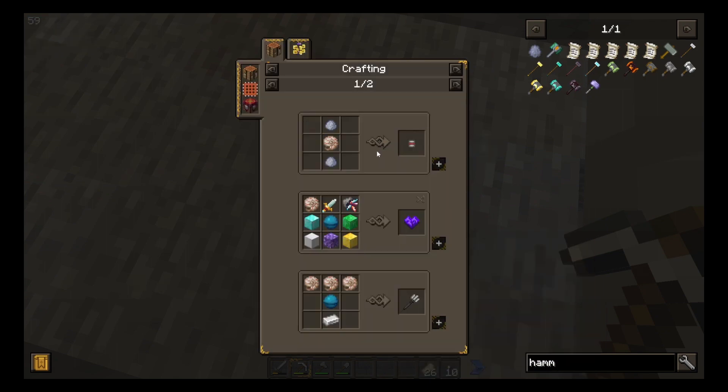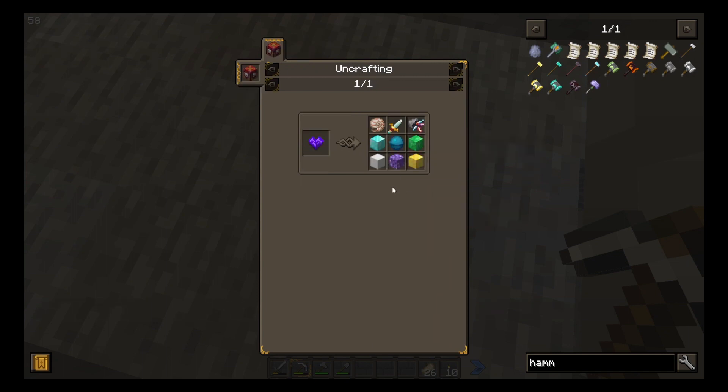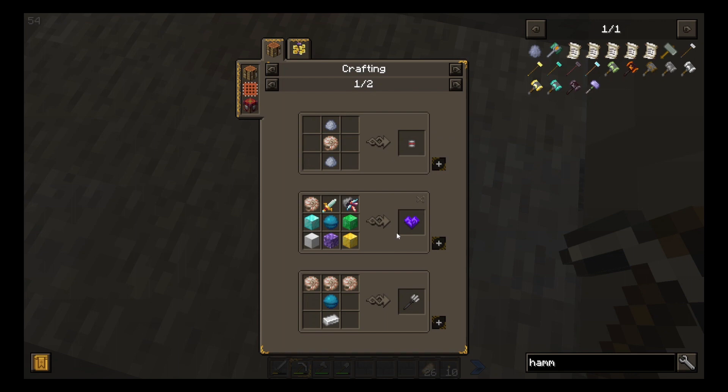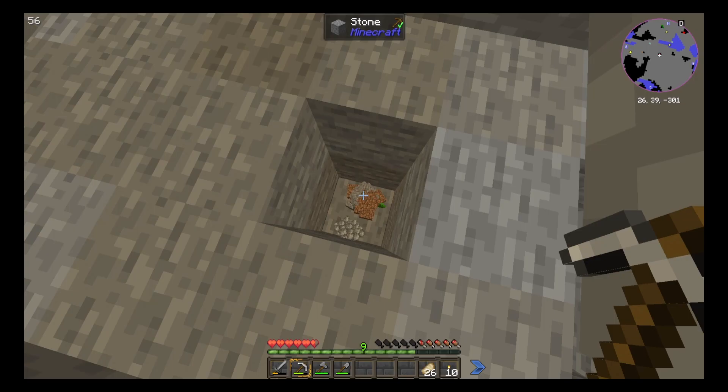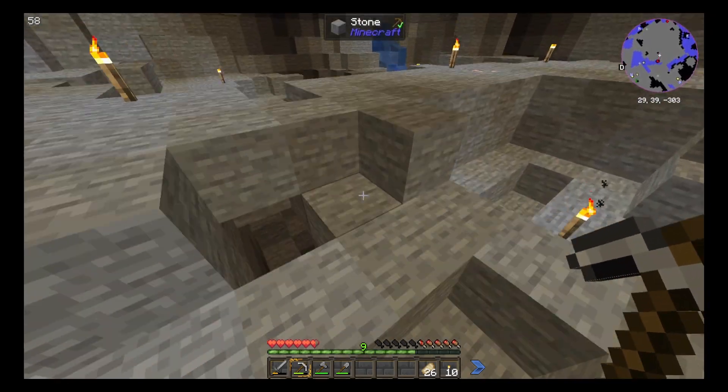Nautilus shell — oh, you're used for trident. Okay, well I definitely want to keep you. And now my inventory is slightly less full.